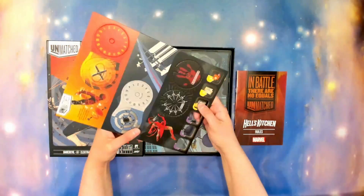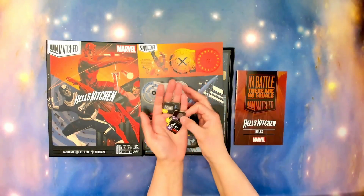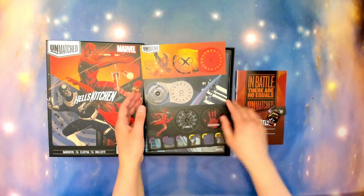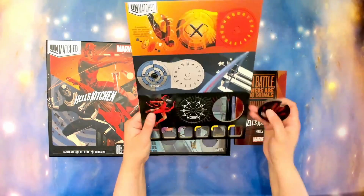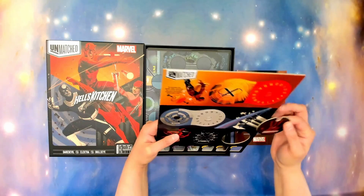We have the tokens that go on the board. These are nice tokens, normal Unmatched tokens. And of course, we have the spinners for all the health — this one is for Electro.